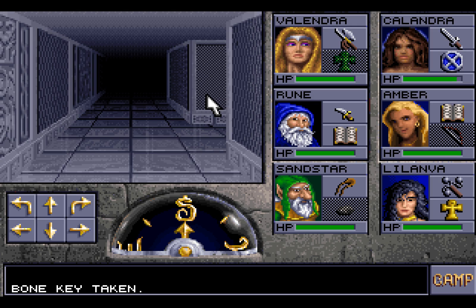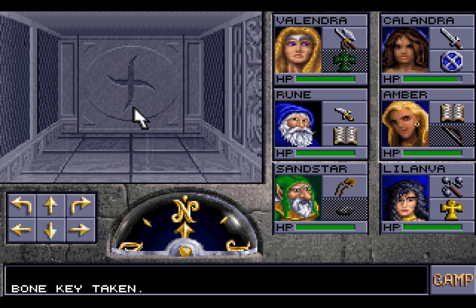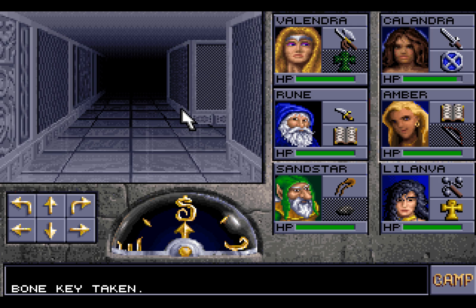But when we come back, folks, we'll continue to explore up here on the third floor of this tower. Will we find what we're looking for? Will we find clues as to what's going on in Darkmoon? Only one way to find out — to go through this door and inevitably fight more giant, flying, poisonous serpents. Because, of course, what else would be here? Many things, it would seem. And so, I'll catch you next time, folks, and I'll see you then. Later.